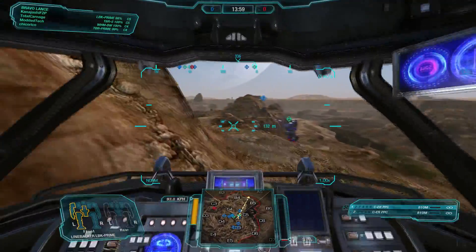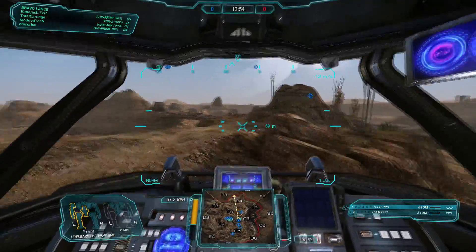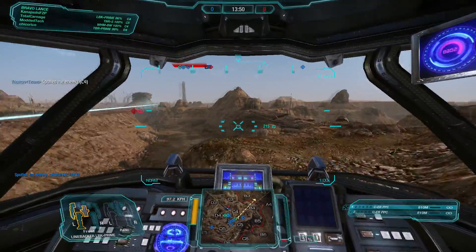We're going to continue flanking right. We're going to use our speed. Going far right here, we'll cross this bridge in Charlie 4 and try to get into Charlie 3 and do some snipes from that direction.